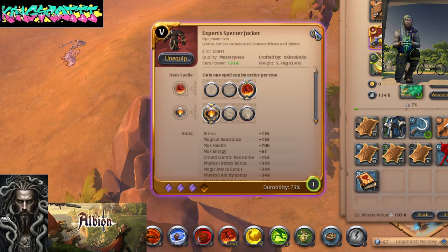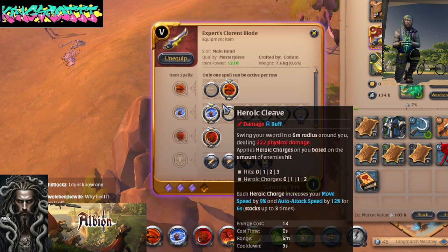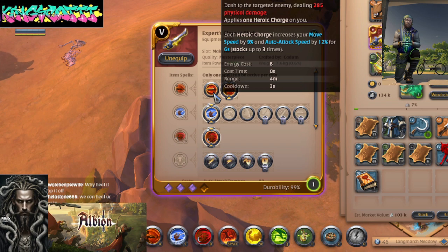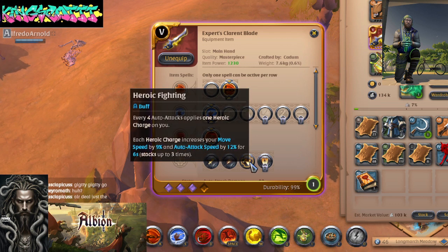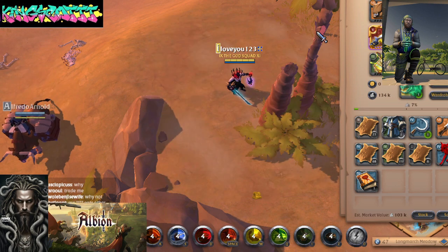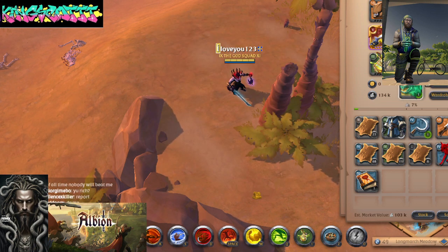I just got the Mosaic blade today. I'm using Heroic Cleave, Blade Cyclone, and Crescent Slash. Overall it's a pretty good sword — it comes with a lot of different options. For the boots I'm using Rejuvenating Sprint and Toughness. And that's pretty much it guys.